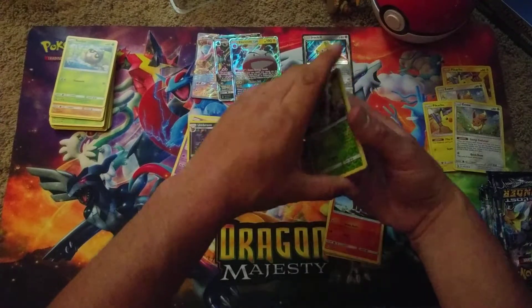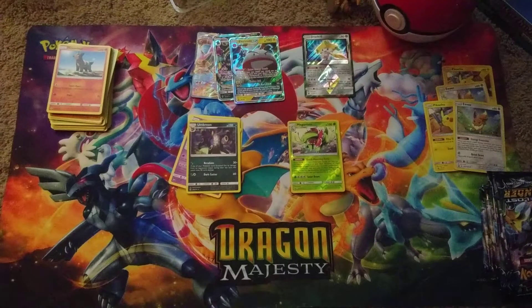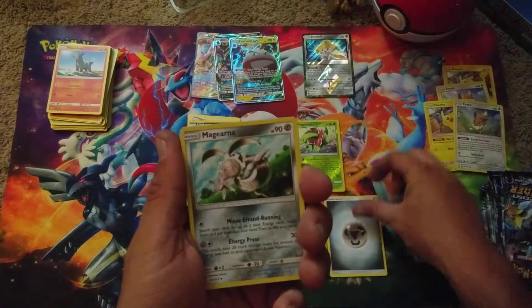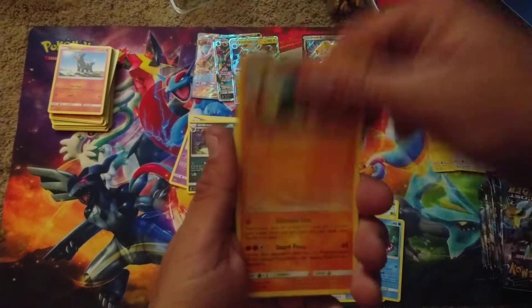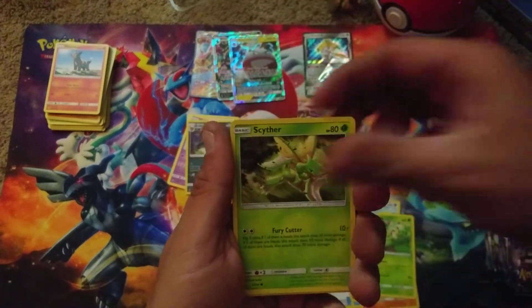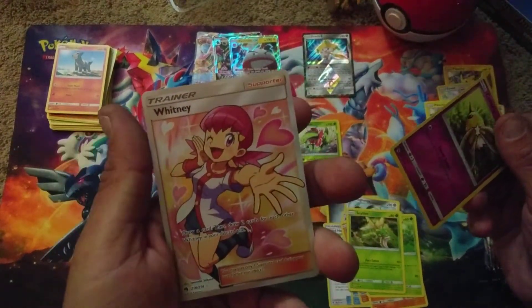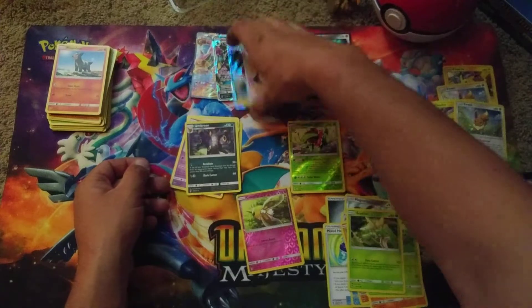Next Lost Thunder pack. We got a Metal Energy, a Magearna, a Fairy Charm Fighting, Mixed Herbs, Bruxish, Larvitar, Carbink, Chikorita, Scyther, Reverse Foil Cutiefly, and a Whitney Full Art! Pretty cool - you draw a card, then you draw two cards for each other Whitney in your discard pile.